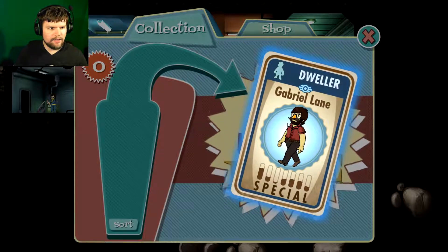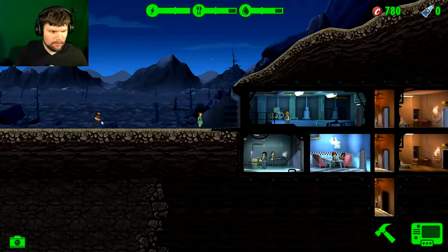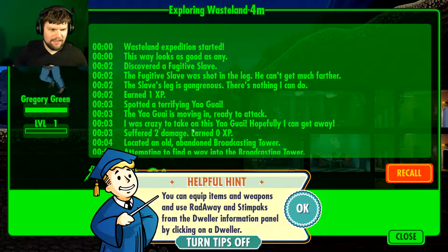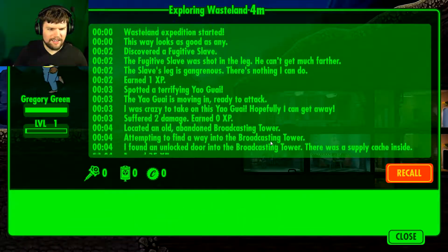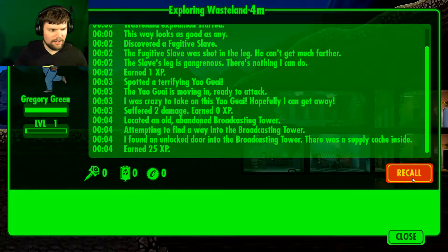How did they fit that guy inside the box? That doesn't make any sense. He's got grade S though. Oh, so this is the guy who's out in the wasteland? He spotted a terrifying Yao Guai. The Yao Guai is moving in, ready to attack — he was crazy to take on the Yao Guai, he hopes he can get away. Located an old abandoned broadcasting tower, attempting to find a way in. Found an unlocked door into the broadcasting tower — there's a supply cache inside. Nice.